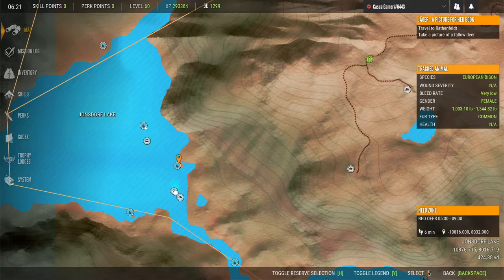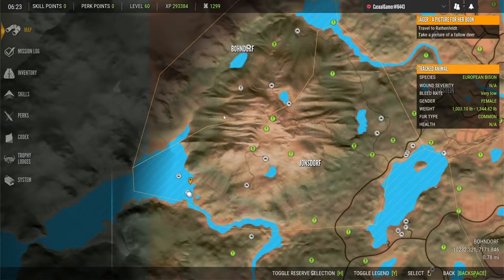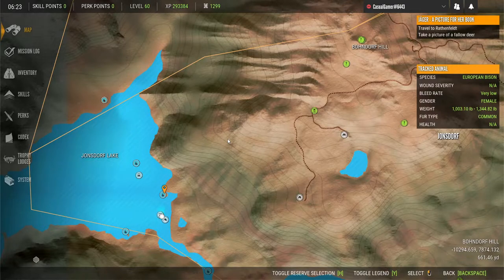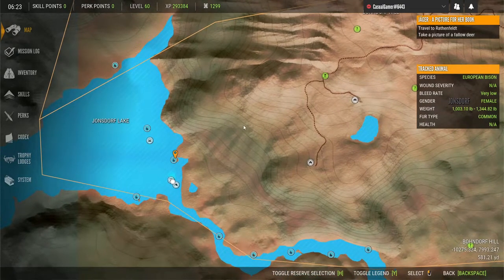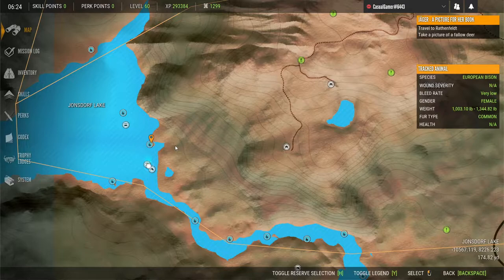There are quite a few drink zones for red deer and for European bison — I've got one, two, three noted for red deer, and I believe there's an additional one somewhere in here that I wasn't able to claim. This upper quadrant of Hirschfelden is phenomenal for not just red deer but also bison, boar, and roe deer. I highly recommend spending some time up here if you're hunting Hirschfelden.